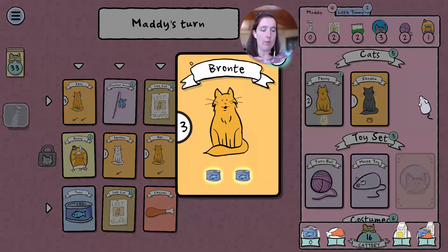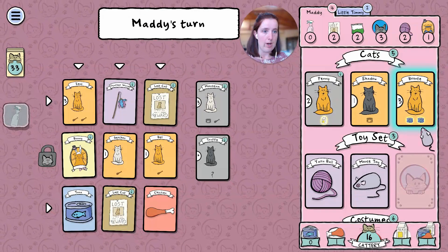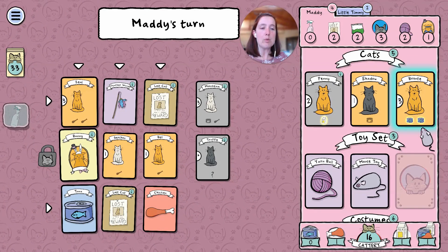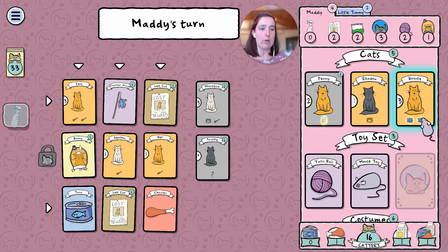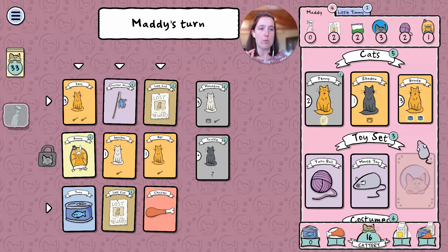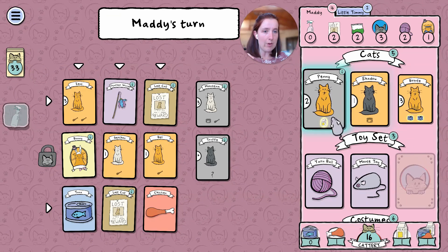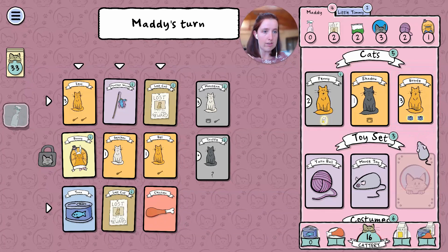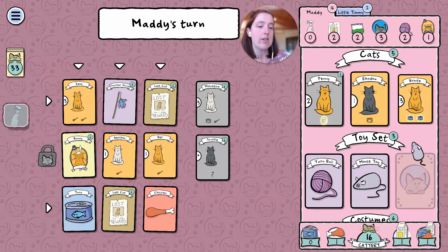I thought I could see a couple of little black spots as though the tuna cans were open — I don't think I'm imagining things. Anyway, here's me getting easily distracted.